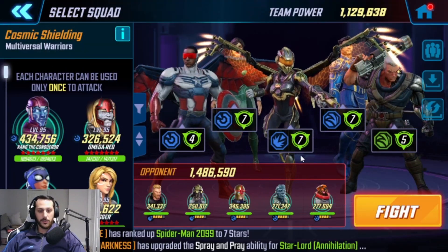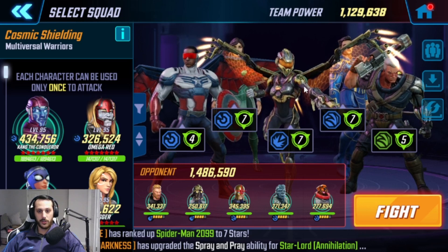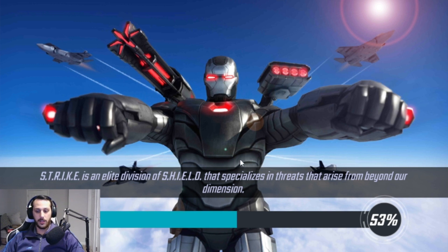Room three. We got Nowhere on defense — pretty beefy Nowhere. We're just running Eternals: Kestrel, Cap Sam, and Cable for the speed up. Should be a pretty straightforward fight. It's a decent-sized Nowhere though, so let's see how it goes.